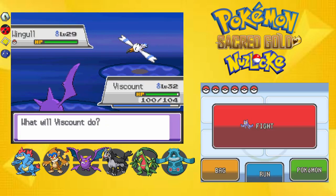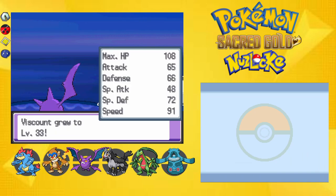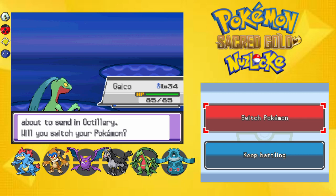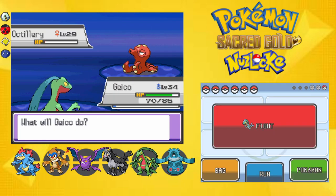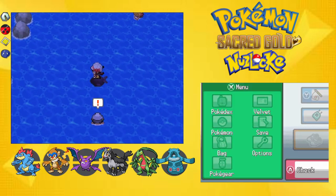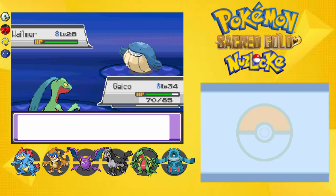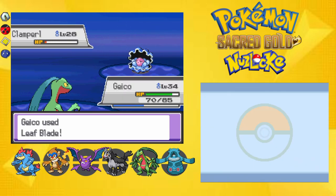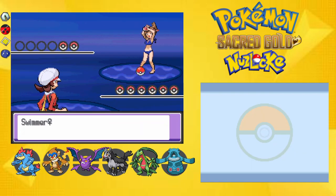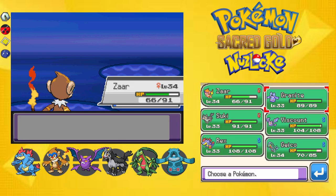Time to fight all the trainers, starting with this guy with a Luvdisc — I'm in love with Luvdisc, but I killed it because I'm an asshole. Corsola is a rock type. Octillery — you can kill that surely. If I had Ice Beam I would have freaked out. TM for Pluck, not bad. Rock Smash time with rough skin — we'll switch for you, Meri. You're going to get a lot of love here. There's a Lanturn — that's water-electric.